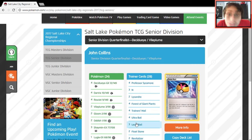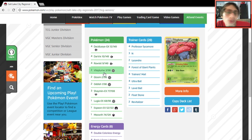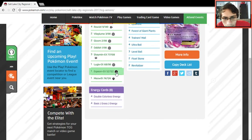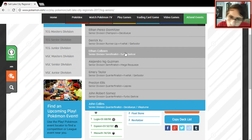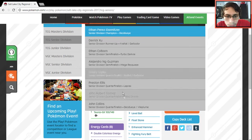The final Seniors deck and the only Decidueye Vileplume deck in the top 8: it plays Espeon, Lugia, and Meowth. Espeon is great because you can use it to evolve other Decidueye, which is why everyone likes it. Espeon is a really cool tech in these Decidueye Vileplume decks. So in Seniors: Decidueye without Vileplume won, and the only Decidueye Vileplume deck finished eighth.